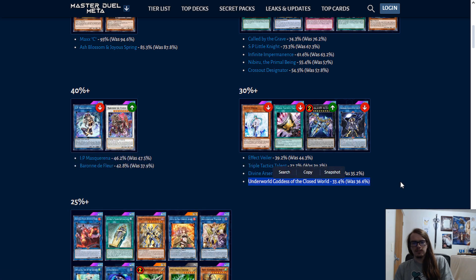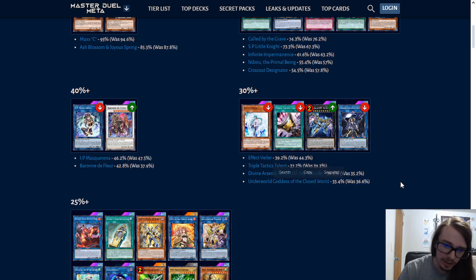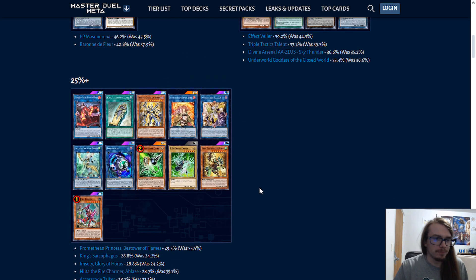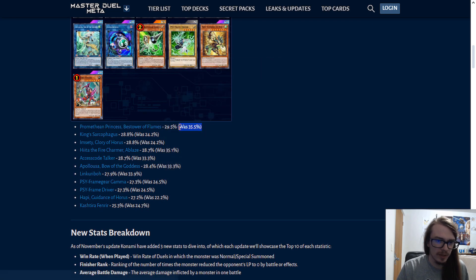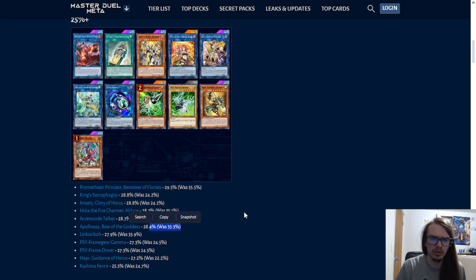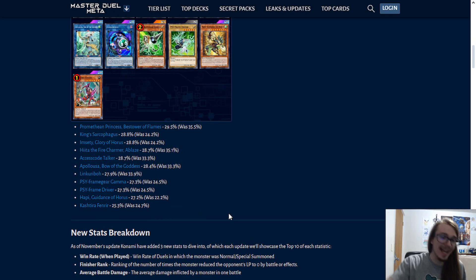Underworld Goddess being played in 30% of decks is wild. I don't know what deck is making use of this card. Maybe for Pearly, but Pearly's not that common. Unless you are one of the top players in the game, you don't really need this card. I think it's gone down just because people are realizing they're not actually all that good in most strategies, so they're just cutting them.